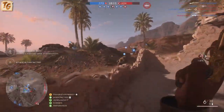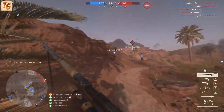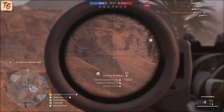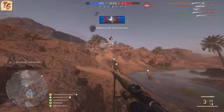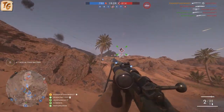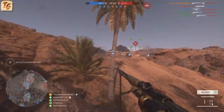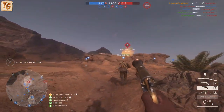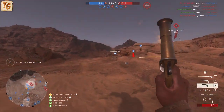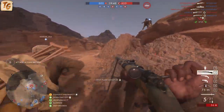The damage model for the Gewehr 98 doesn't really lend itself to being a strong close or mid-range weapon, which can make the infantry variant a bit difficult to use at times. Unlike other scout weapons like the SMLE, the Martini Henry, or the Russian 1895, which all hit their maximum damage at 60 meters or closer, the Gewehr 98 doesn't hit its maximum damage until 80 meters out. This means close and mid-range targets require that you either hit a headshot, target an already injured enemy, or be ready to swap to your sidearm quickly to finish the job. Remember, it has the second lowest rate of fire, so getting a second shot off may not be an option.